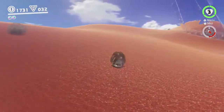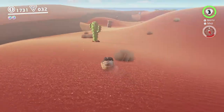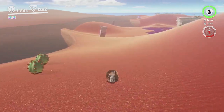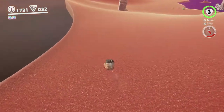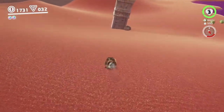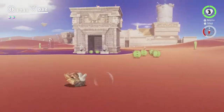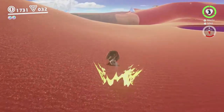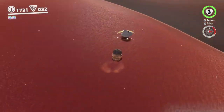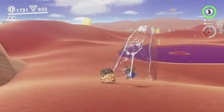Oh my goodness, there's a lizard — look out for them lizards. There's a pillar over here — a moon shows up on top of that once you can open the moon rock, but we can't do that yet. That one's actually quite hard to get — you sort of have to use motion controls, and I'm not a fan of that whenever they do that, which is fairly often.